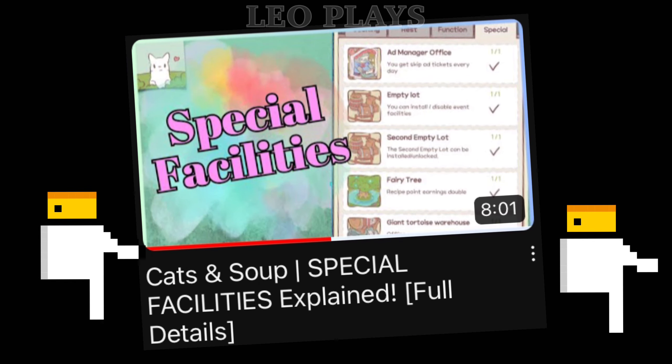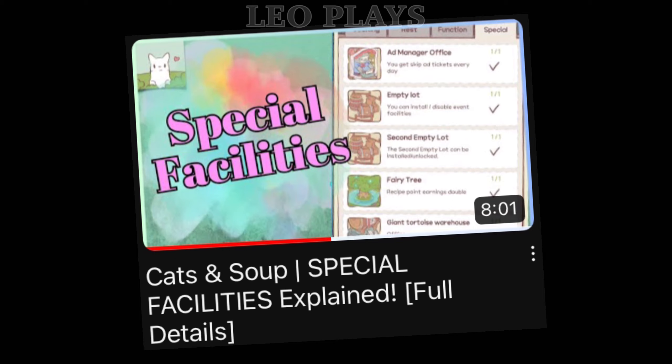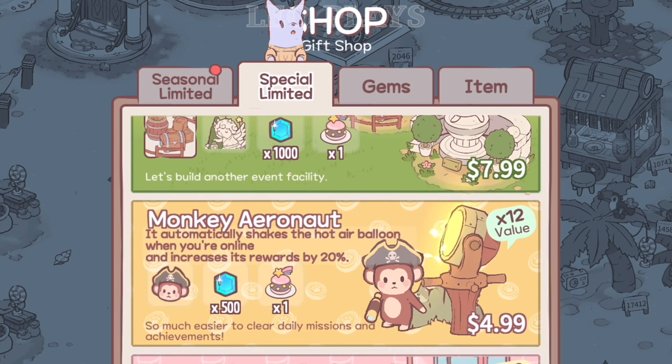Link will be in the description box below. Or click on the link at the top right of the screen corner. Wait till the end of the video to view the link. Now let's take a look at the special limited items, shall we?